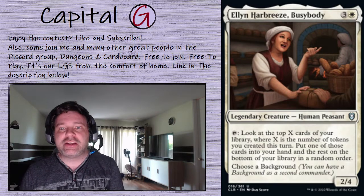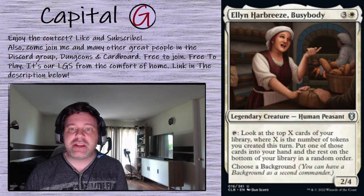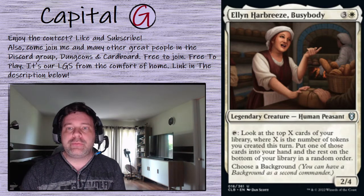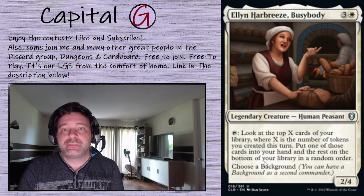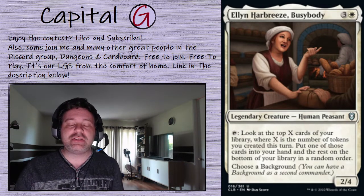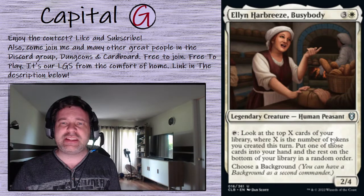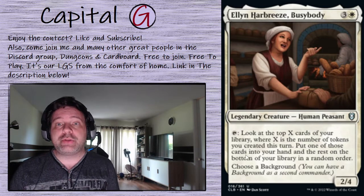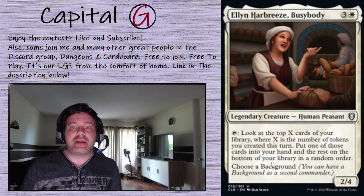Ellyn Harbreeze Busybody: I haven't cast this yet but it looks fantastic. Four mana for this 2/4 Human Peasant — tap and look at the top X cards of your library where X is the number of tokens you've created this turn. We're creating anywhere from 3 to 6 tokens every time we blink Abdel, if not more. Put one of those cards into your hand and the rest on the bottom of your library in random order.